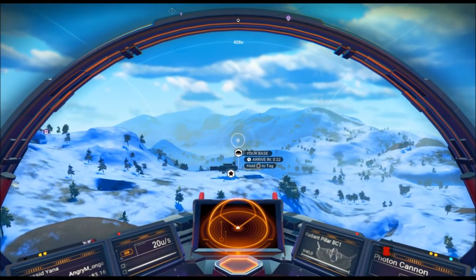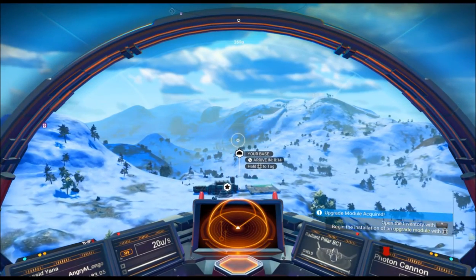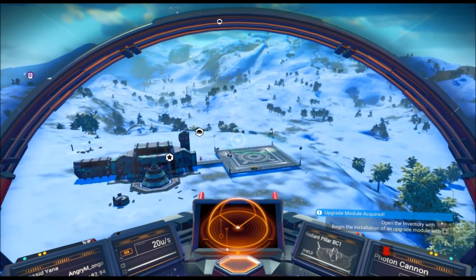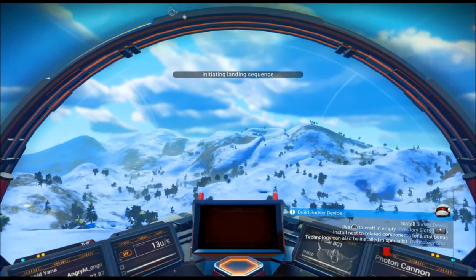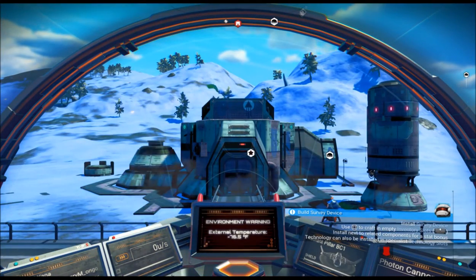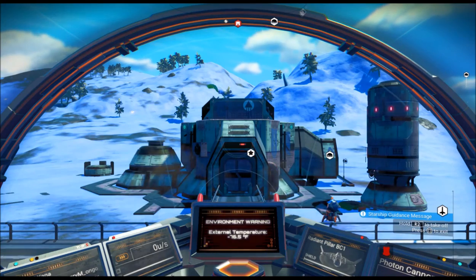This time I managed to say, you know what, we're not going to do that again. If I happen to find it we're going to stay there. But I couldn't set up a base so I couldn't do anything. So I got chromatic metal, got some copper, found a copper deposit, built the base - here we are, finally found it. And then I didn't have enough money to buy it. So I had to go back to one of my bases that had the larval core whispering eggs set up and spent time doing that. Now I should have enough to buy the most awesome multi-tool in the world, at least in this early stage of the game.